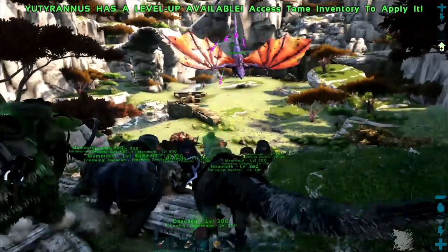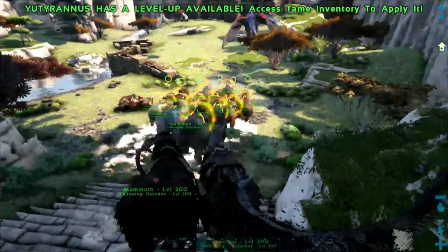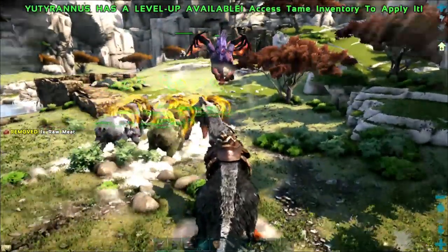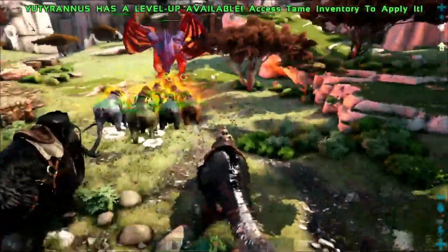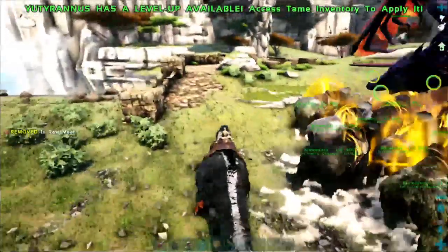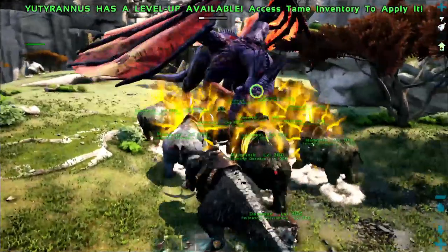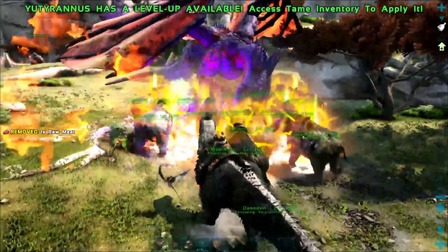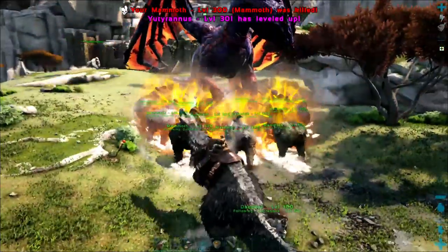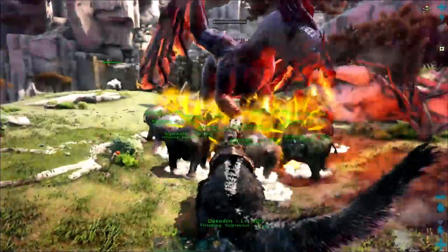That dragon is super low which is awesome. I think they're going to go straight for him. The fire blast is just dangerous — super dangerous. I don't think we're in range to aggro the Megapithecus but we're probably pretty close. He's almost gone. Dragon's almost done and they've got the veggie cakes so they should theoretically be healing. He should be done right here.